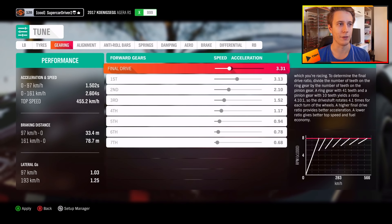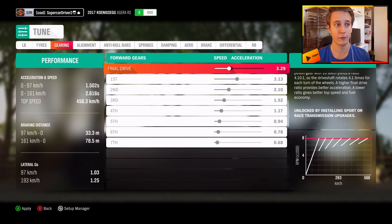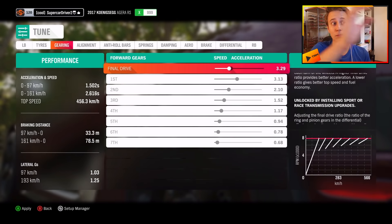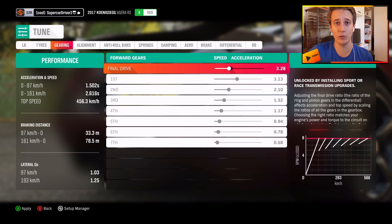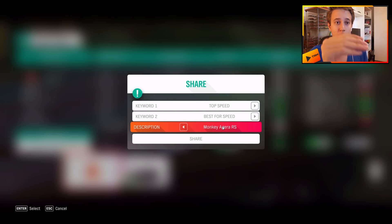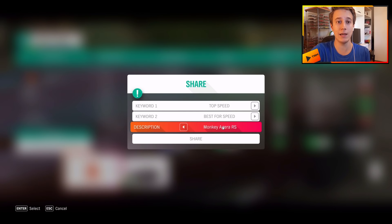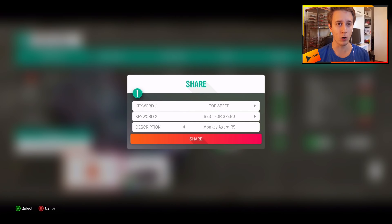Let's see what we can get — 455, 456.2, 456.3. Now, that doesn't mean we're gonna reach that top speed, or we could go even faster, but usually if that number goes up, that's not too bad. So if you wanna have a go at that setup as well, just search for top speed, best top speed, and monkey Agera RS, and you will find my tune. I will be updating it, making it even better and even faster, so go give it a shot if you want.